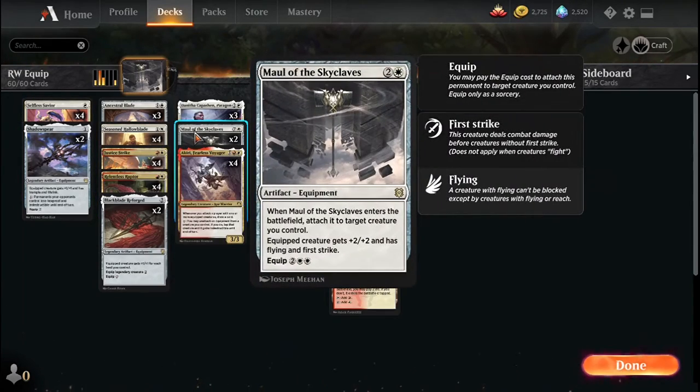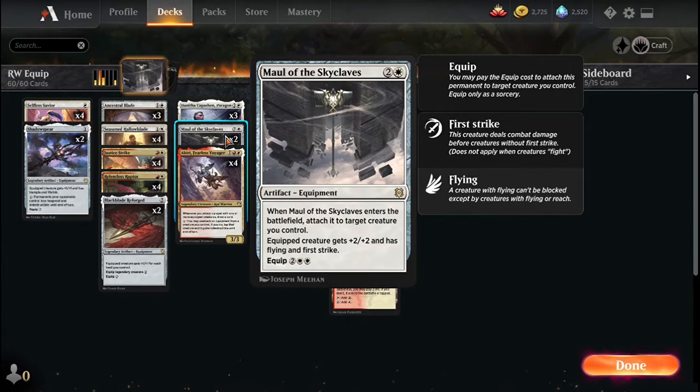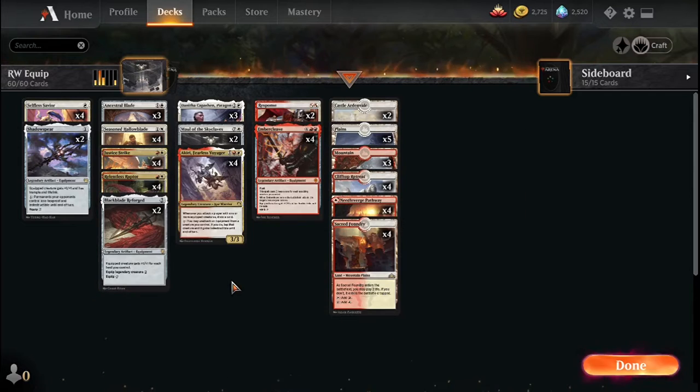This is kind of the standard combo of Maul of the Skyclaves plus Seasoned Haloblade. I probably should be playing more Maul of the Skyclaves, but I just couldn't fit it in — I wanted Black Blade with our legendary creatures, so had to make some sacrifices.